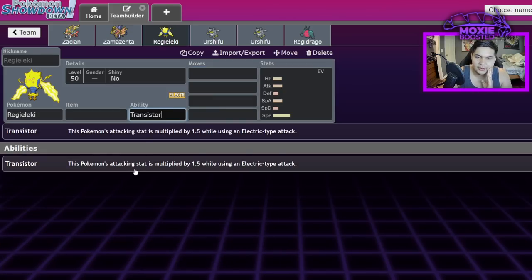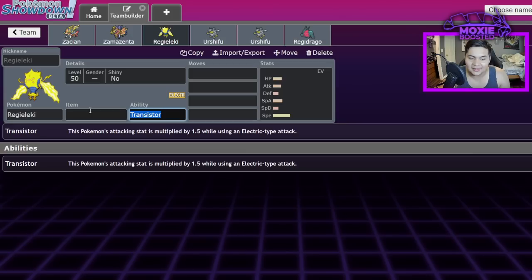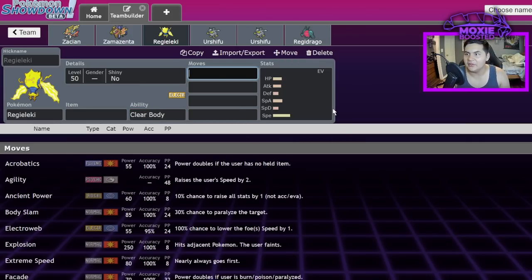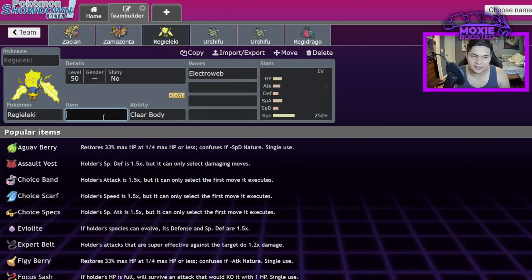Next up is Regieleki. Its ability is Transistor, which multiplies its attacking stats by 1.5 while using Electric moves. So its 150 Special Attack effectively becomes around 225. I think Transistor is the main issue — its stats aren't abhorrently bad, it's the 200 base Speed combined with heavy damage output that breaks it. Honestly, if they had given it Clear Body like every other Regi, we wouldn't even be having this conversation about whether it's broken.